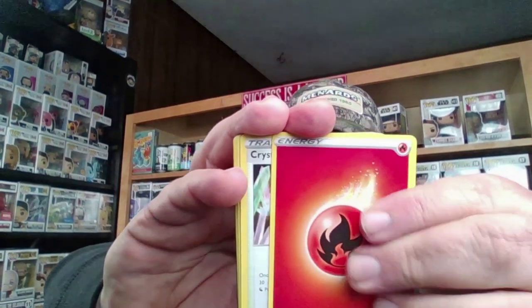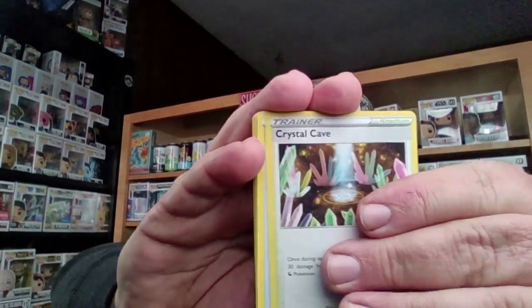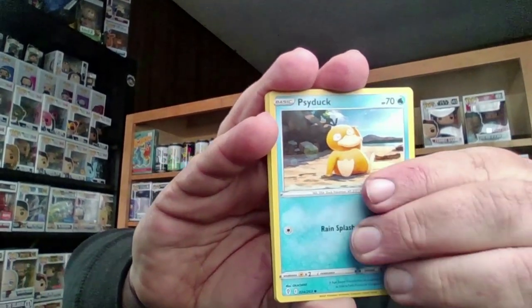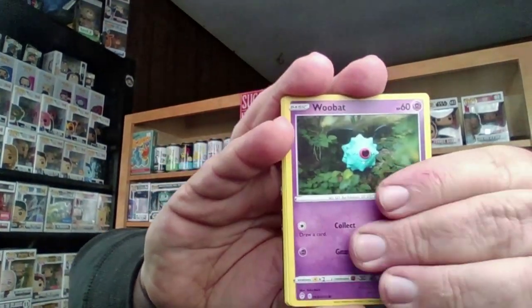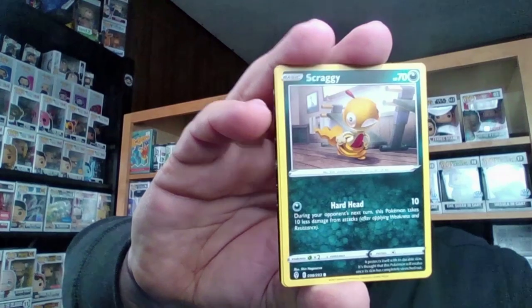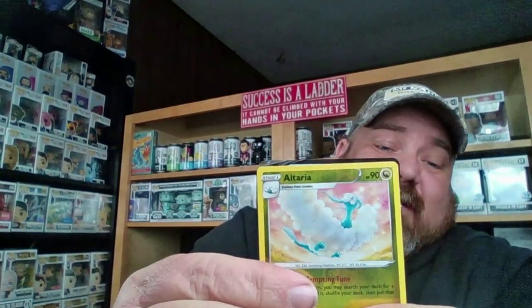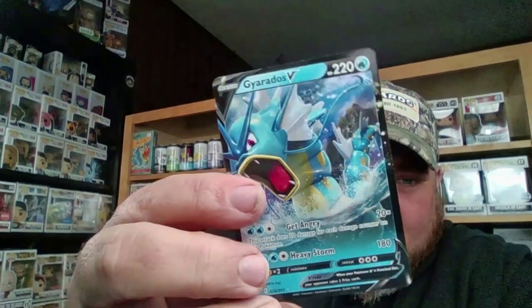Next up: Evolving Skies or Brilliant Stars? Let's do Evolving Skies. I think the whole ball was about 12 bucks, so four booster packs for 12 bucks. Here we go — four to the front, we got a fire energy. We pulled a Crystal Cave trainer, a Rion, a Cyndaquil, a Thimpole, a Woobat, a Bagon, a Scraggy, and an Alteria — and there it is, boom: a Gardevoir V! Pretty cool pull!